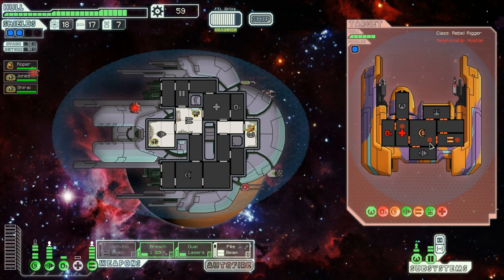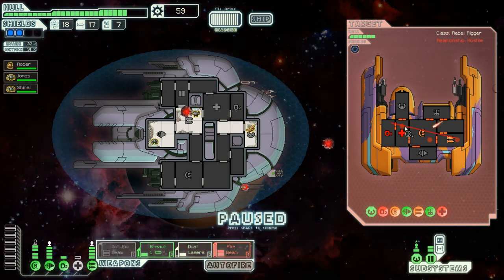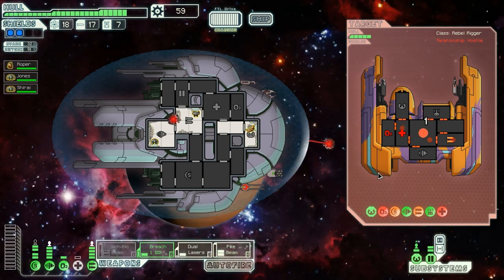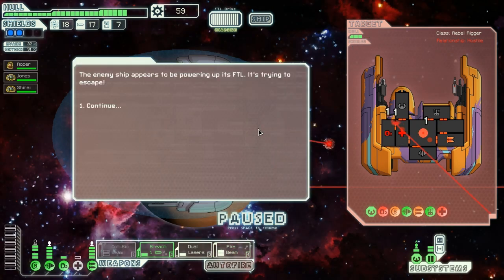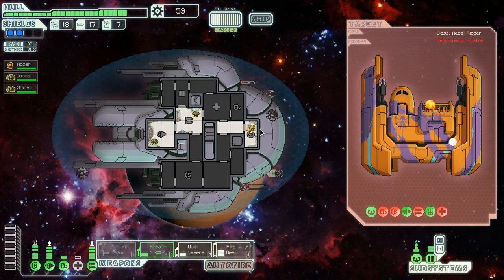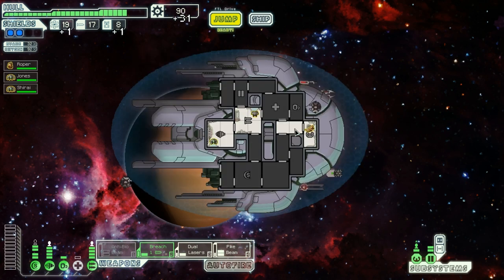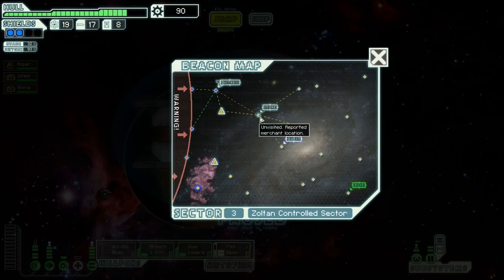I was thinking for a moment to go and try to kill their crew but I probably can't. I won't use the breach anymore — dual lasers to take out the shield and put the same kind of beam right there. Interestingly they were so fast they managed to contact me while the beam was just about to hit the last room. 90 scrap already — good — and there's a store, how about that.